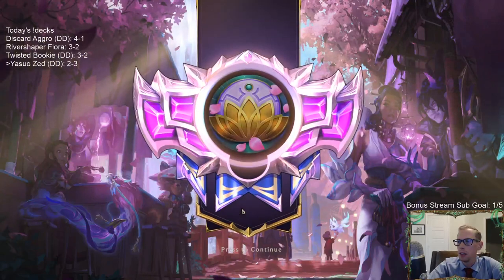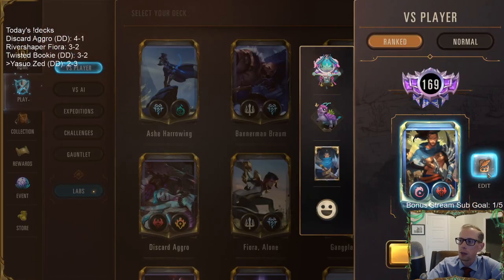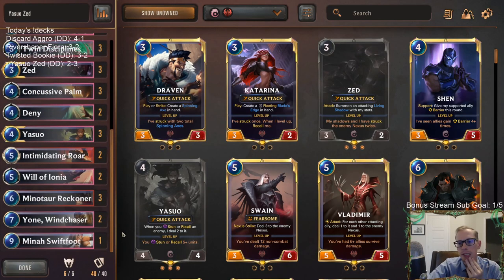The Frostbite deck's really good. Trifarian Assessor drew an extra two cards. A lot of variance things went really well for them — they played Omenhawk and the very next draw was the 5/4 Assessor. That was perfect. And then the Harsh Winds. Their cards are good.